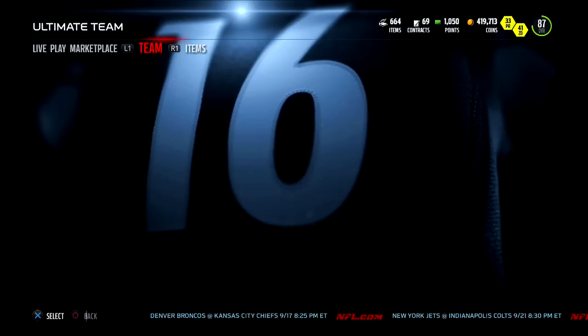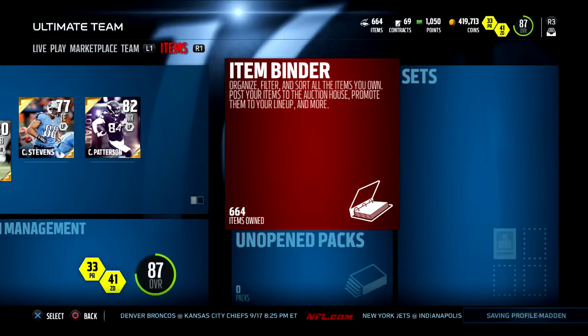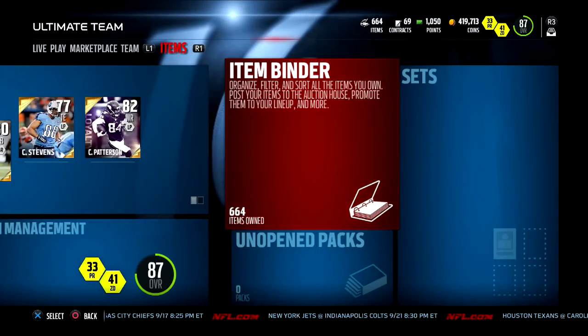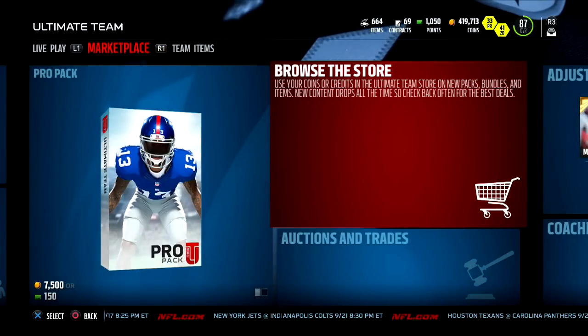I've got some cards I want to give away. I have so many items in my item binder but cards are going so cheap right now, it's hard to get rid of some of them. But anyway, that's what the team looks like right now — back to the gist of this video.